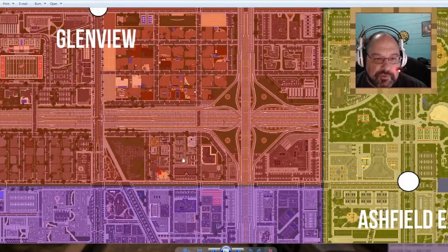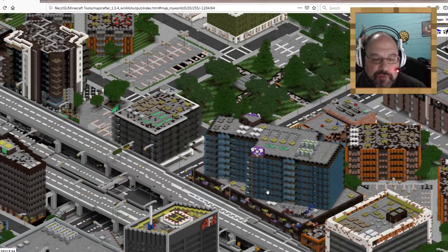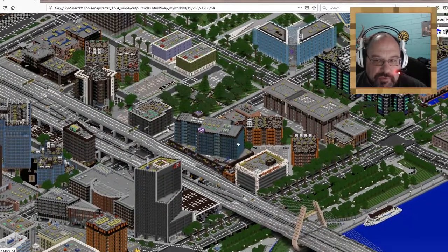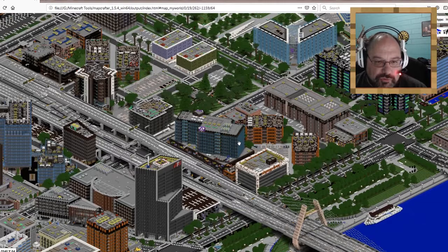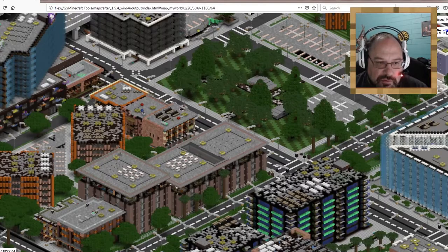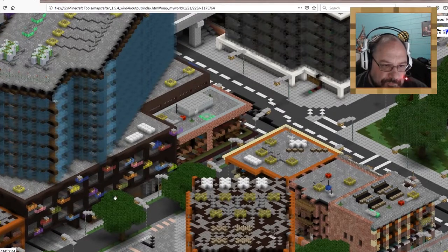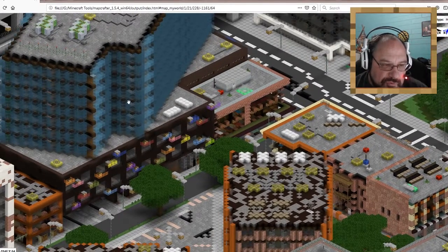Within the next five episodes, we should be done with Ashfield Central and back up into Glenview finishing up the other half. For those of you who love MapCrafter maps — which I do — I have this all rendered out in all four directions. What I liked about this residential skyrise is these colored glass decoration pieces. I thought those were kind of neat.